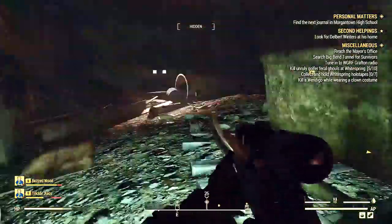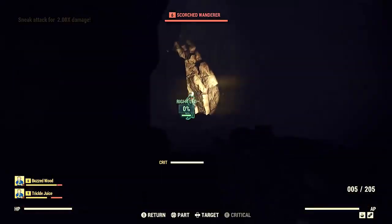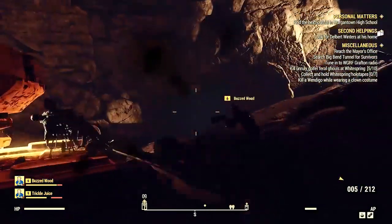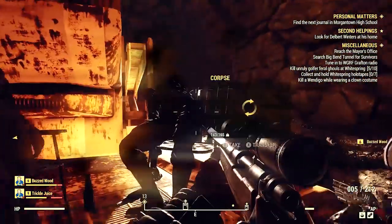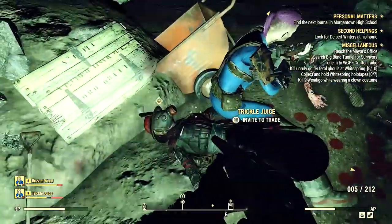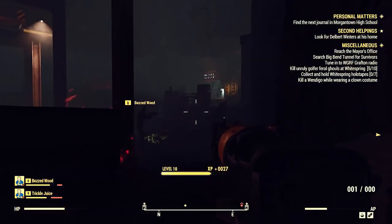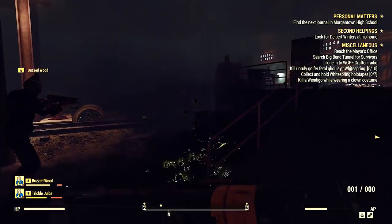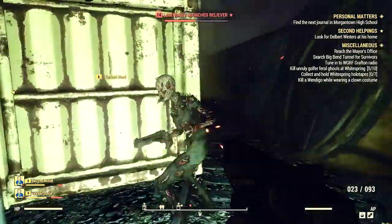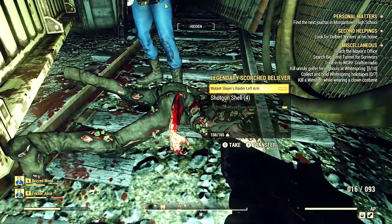We're still exploring, going through this place with a fine-tooth comb, but you could probably just charge down the tunnel in about 20 seconds to find a tractor and a guy sitting in a lounge chair holding the door key. Actually you do want to grab it, because a legendary scorched spawned for us and I got a snappy shotgun off him. Not sure what the snappy effect does yet, but we'll find out.